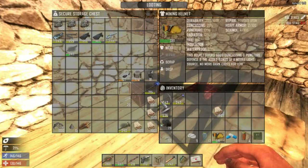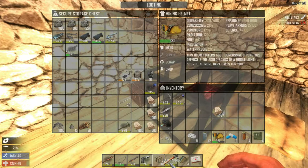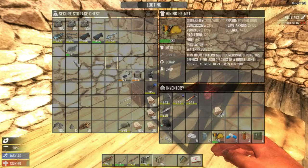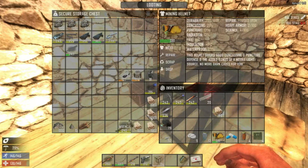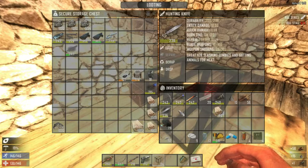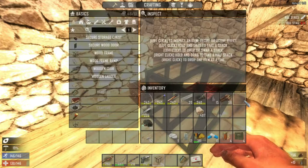We have everything here ready to go. I'm gonna take this claw hammer with me because we might need it, and I want to take a wrench — that's what I don't have. We have some forged iron, we'll take that and we'll take the wrench. Shift-click that, we'll take these log spikes and those wood spikes.